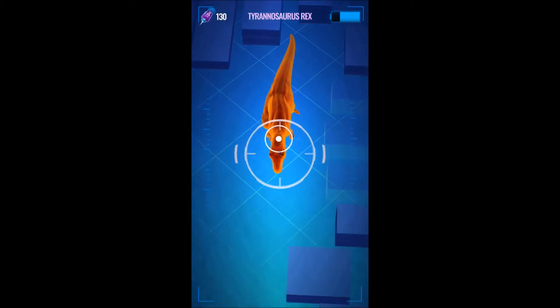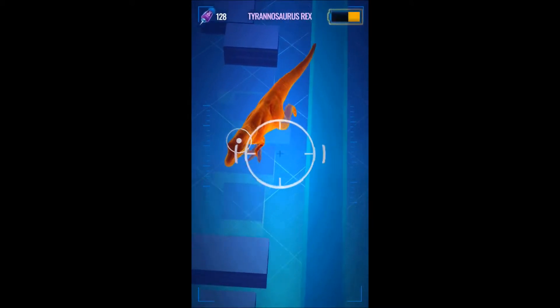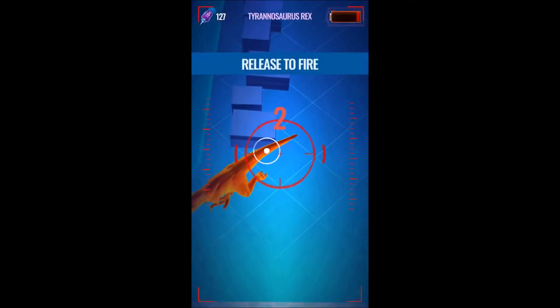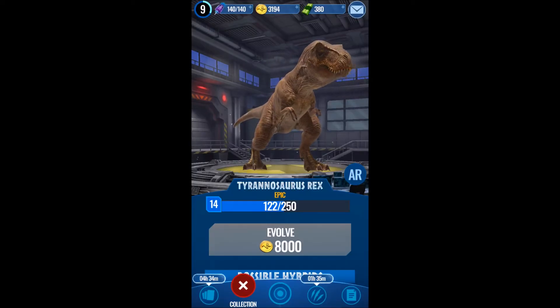The first thing I want to point out is that T-Rex is really annoyingly hard to dart when you encounter one in the wild. They move quickly, they move their head fast, and of course, as with any epic dinosaur, you don't get as much DNA per dart. And most annoyingly of all, check this out — yes, they can escape. Especially a lot of the epic, rarer dinosaurs are able to actually escape.